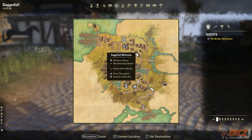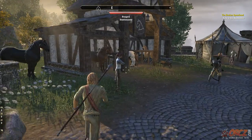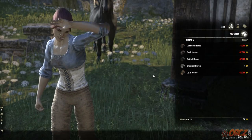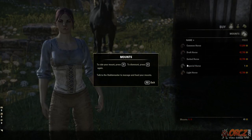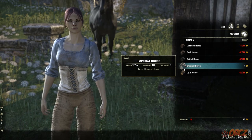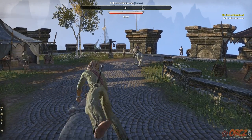Basically, wherever you're at, look for a stable and talk to the Stable Master. If you want a horse then we have something to talk about — you should be able to buy the Imperial Horse for 1 gold. Now you can press H to mount or dismount.